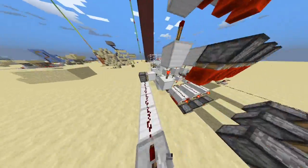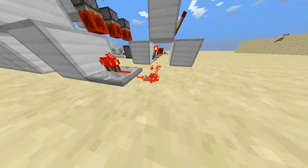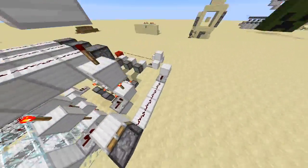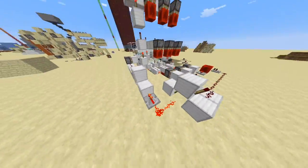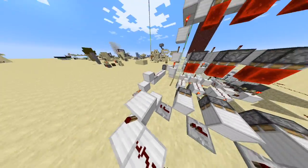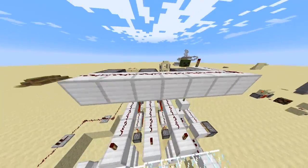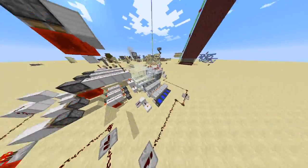If all these repeaters are powered, it sends an output through here to open the door. This part tells the reset button — if this torch is powered it means the combination is wrong, so if you press reset it would just open the door again. I made it so you can only press reset when the door is open so that it closes itself. I made that more secure by adding this piston right here. The reset sends a power pulse up here which powers this redstone and activates all the T flip-flops to go back to the position they were before.